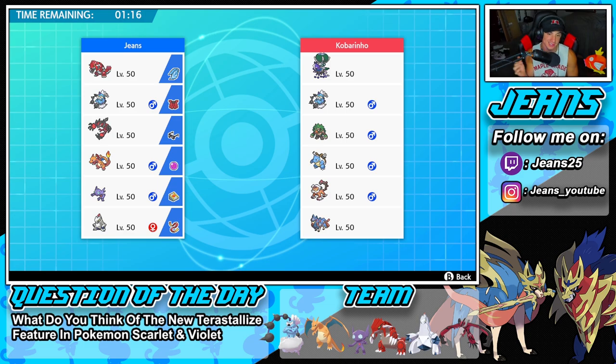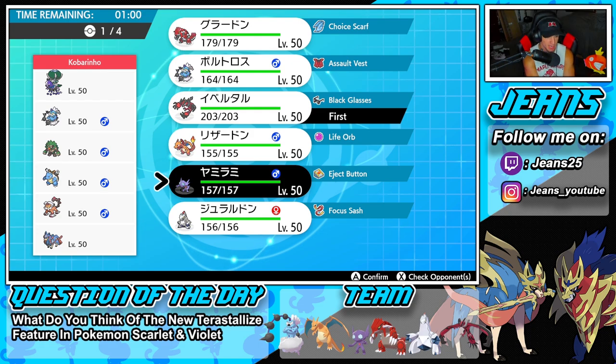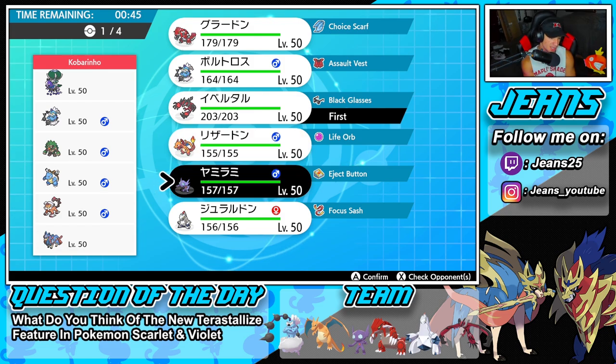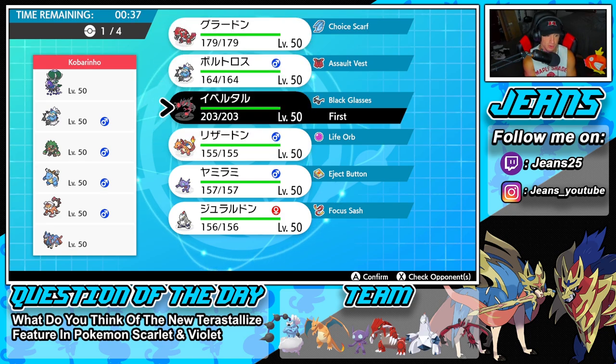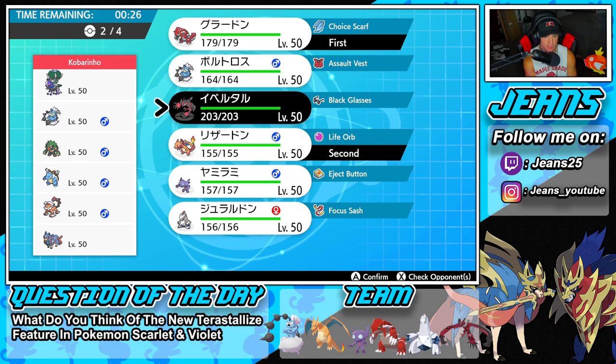In battle one we're going up against a strong team: Zacian and Calyrex as restricted mons, plus Landorus, Blastoise, Rillaboom, and Defiant Thunderus. We have no Intimidate Pokemon so I'm not worried about Defiant. I want to lead Yveltal in case he leads Calyrex. I could also go Sableye to Trick off the Eject Button and Sucker Punch simultaneously. I think I'll go Drought off the rip with Choice Scarf Groudon leading alongside Yveltal.